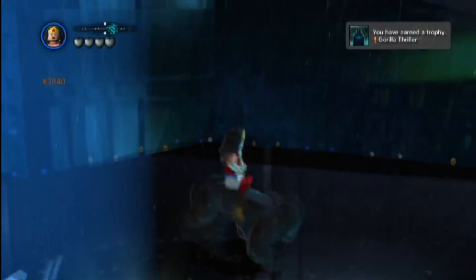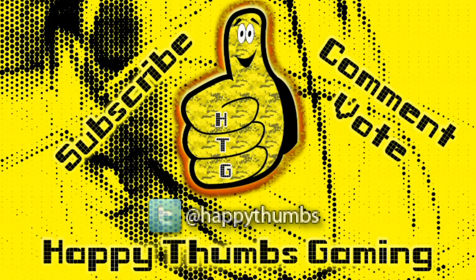That's going to wrap up Lego Batman 2 DC Super Heroes Gorilla Thriller trophy/achievement. Just grab that gorilla from the zoo, head on over, and climb to the top with a female character. Pretty simple, pretty self-explanatory, really. But it helps to know where Wayne Tower is, and it helps to know where those gorillas are.